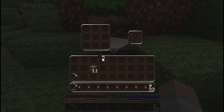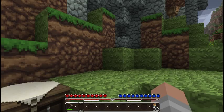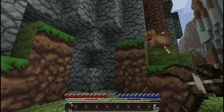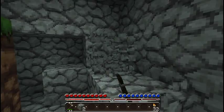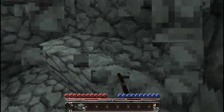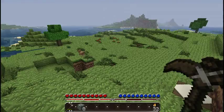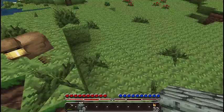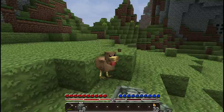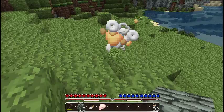I might dig out a bit more of this cobblestone, just to maybe make a little home here in the side of the mountain. I would actually like to build a proper house out here in the area. I'm going to go kill that chicken — got to have some food. You never know when you'll be able to eat in here, so always seize it with both hands. Come on, die. There we go.